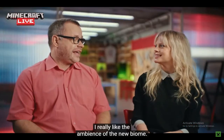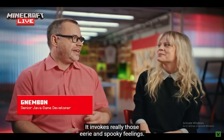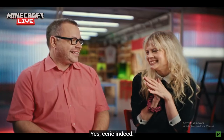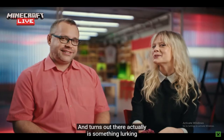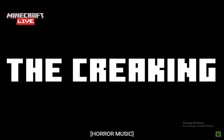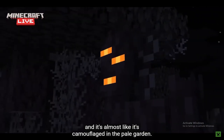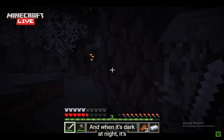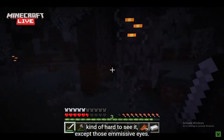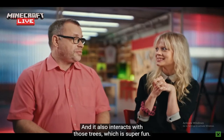I really like the ambiance of the new biome — it invokes really eerie and spooky feelings. And it turns out there actually is something lurking in the shadows. The Creaking. It's our first tree-like creature, and it's almost like it's camouflaging in the pale garden. When it's dark at night, it's kind of hard to see except for those emissive eyes. And it also interacts with those trees, which is super fun.